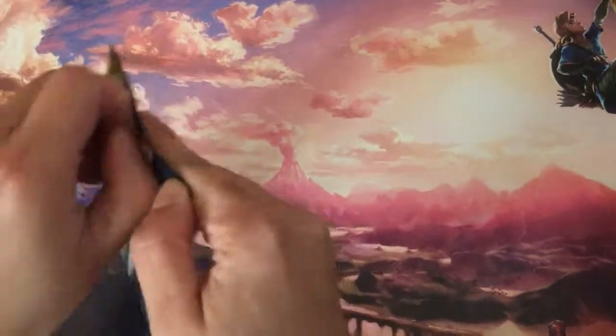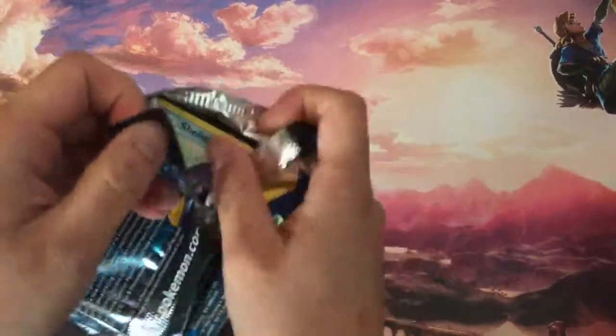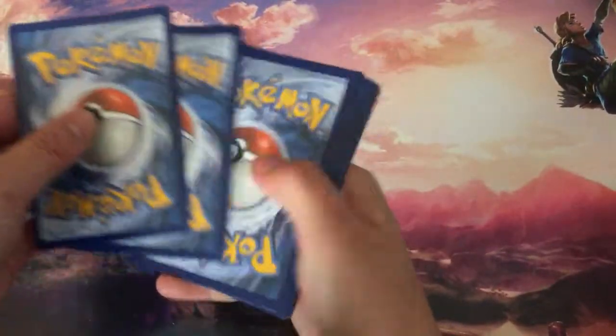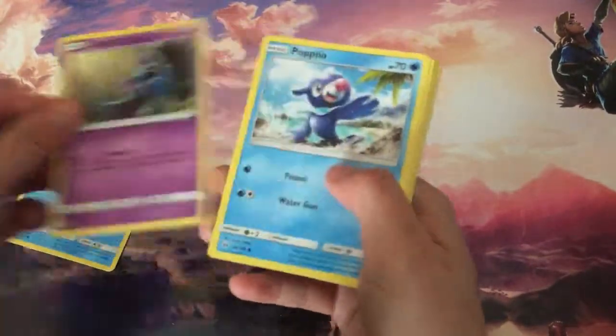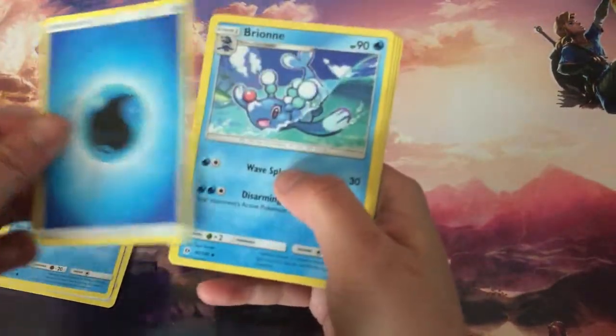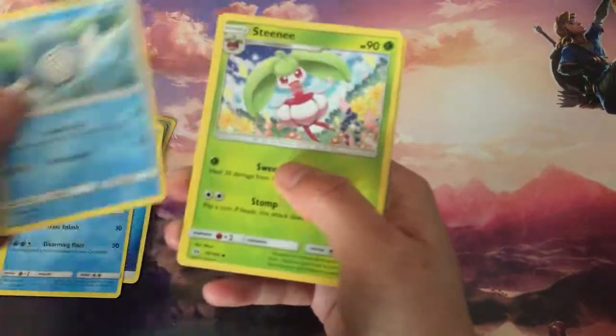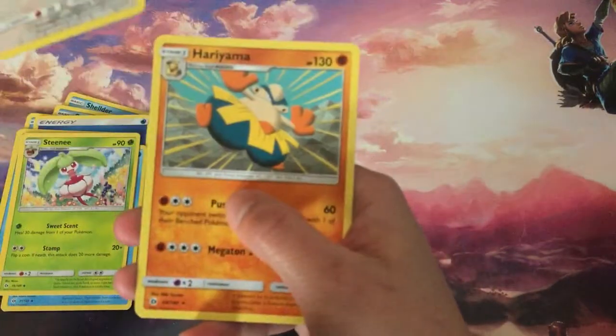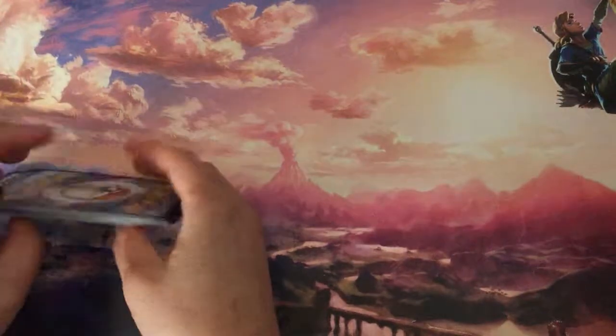Alright, this one. Let's see. One, two, three, four, and two. Alright: Shellder, Zubat, Popplio, Stufful, Wingull, more Water Energy, Brione, Palossand, Steamy... Reverse. Firo. And... Hariyama. Okay, I got nothing.